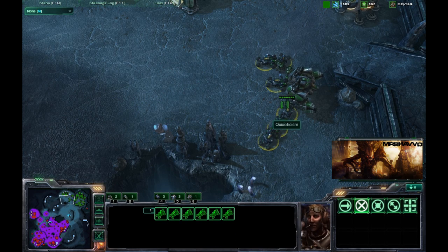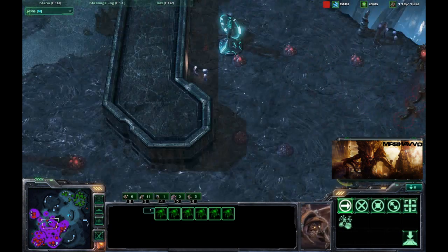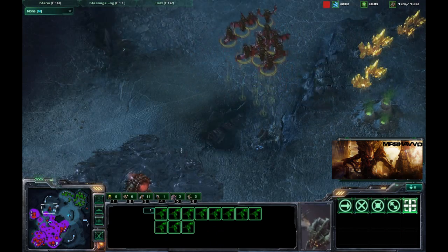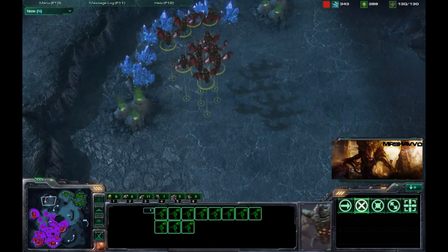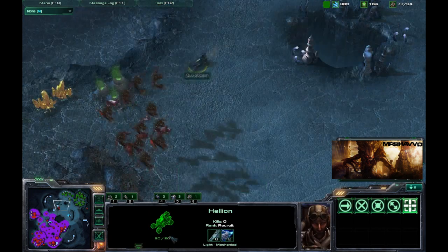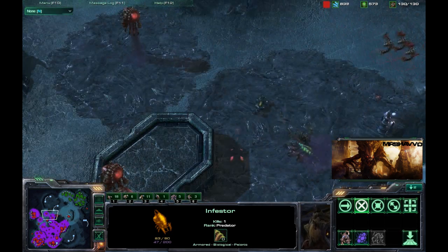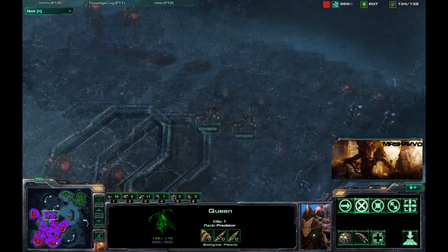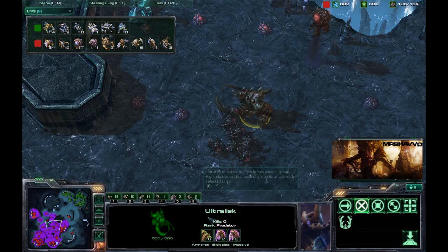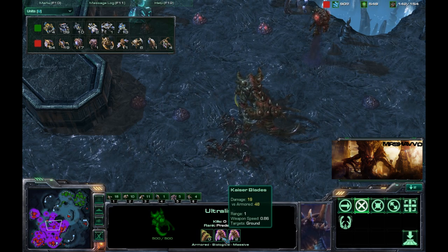We've got a couple of Hellions — rather six Hellions — over here with this Thor, wondering what they're going to do. They're really reluctant about pushing out. K-TimeKiller has got Creep everywhere — Creep is literally almost over half the map. That is a good Creep spread. K-TimeKiller is making sure there is no expansion in the top right, the 11 o'clock position. Looks like Quix is throwing a few Hellions away just trying to get some scouting information. Two Ultralisks on the field now with two upgrades on their claws, and the Ram — that Ram is going to do a whole bunch of damage on all these buildings. The damage for the Kaiser Blades is pretty intense.